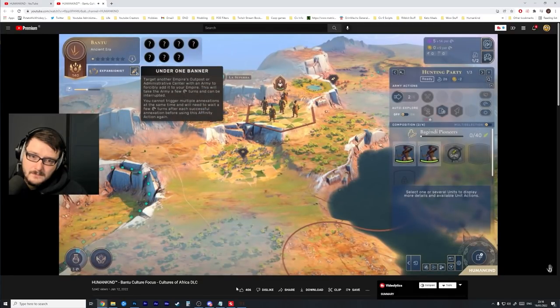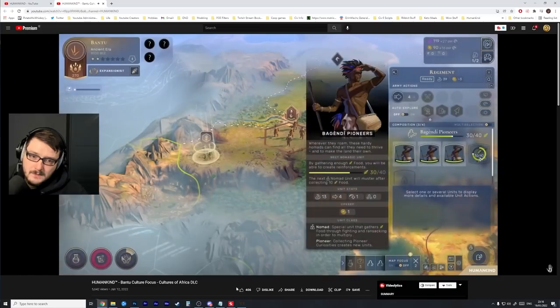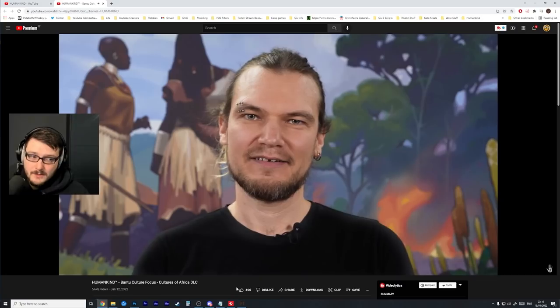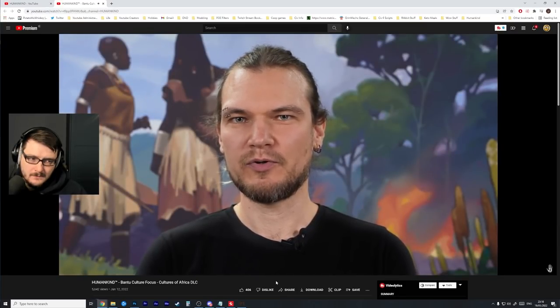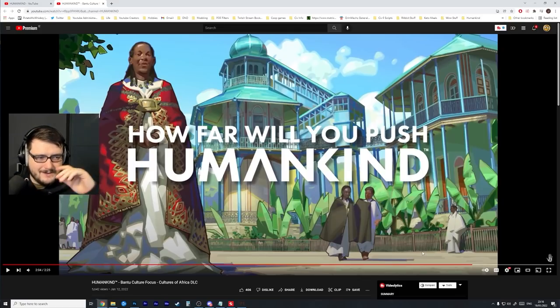The Bantu migrations were facilitated by their social organization and they generally mixed with indigenous populations they encountered. Their emblematic unit the Pioneer reflects the migratory nature of their expansion — Pioneers can grow on the move by picking up food curiosities and can be turned into an outpost instantaneously without spending any influence. That's really really cool. The 'million culture combinations' line is kind of like saying you'll never shuffle a deck of cards the same way twice — it's a cool fact but doesn't really sell your game.